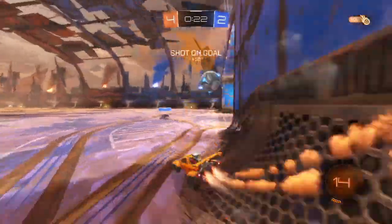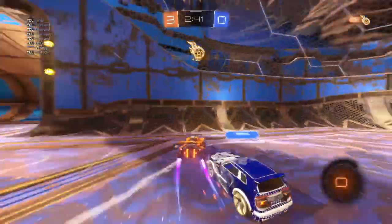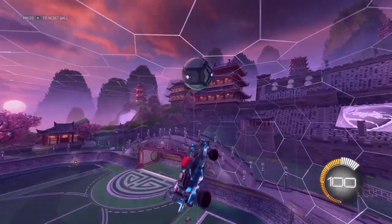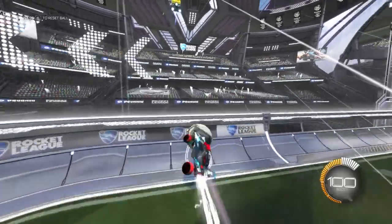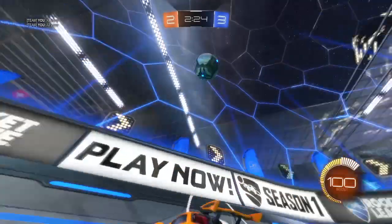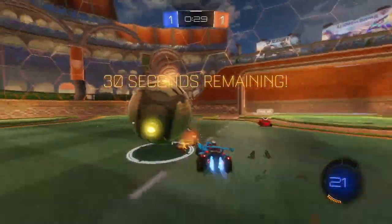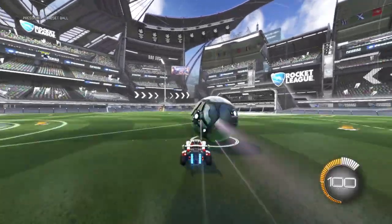Dribbling and flicks happens constantly throughout every single Rocket League match. Good dribbling and effective flicks make a huge difference when advancing the ball. If you can consistently know how to get around the defender with dribbles and flicks, you'll have a much better chance of winning the game. The good thing about dribbles and flicks is that they can be advanced further — not only to gain an advantage over your opponent, they can be used for many other scenarios such as shots and passes. Dribbles and flicks play an enormous part in Rocket League and sum up your ball control as a whole.